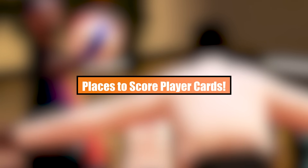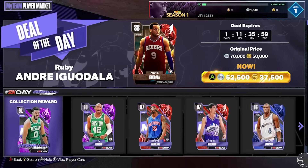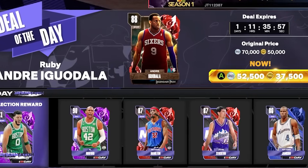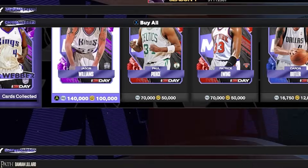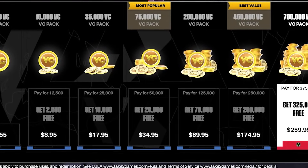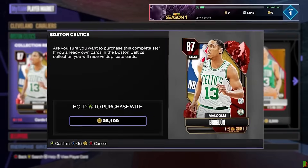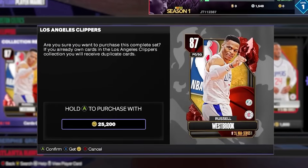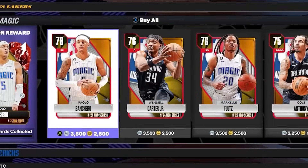Places to score player cards — you might be wondering, where do I snatch up these fancy player cards? Look no further than NBA 2K24's very own player marketplace. From eager rookies to all-time greats, they're all here. Remember to keep an eye on the deal of the day for top-tier picks. And the best bit? They finally added a streamlined search feature — no more lost time scrolling. Just search, filter, and snag. This marketplace is a huge upgrade from the old auction house.